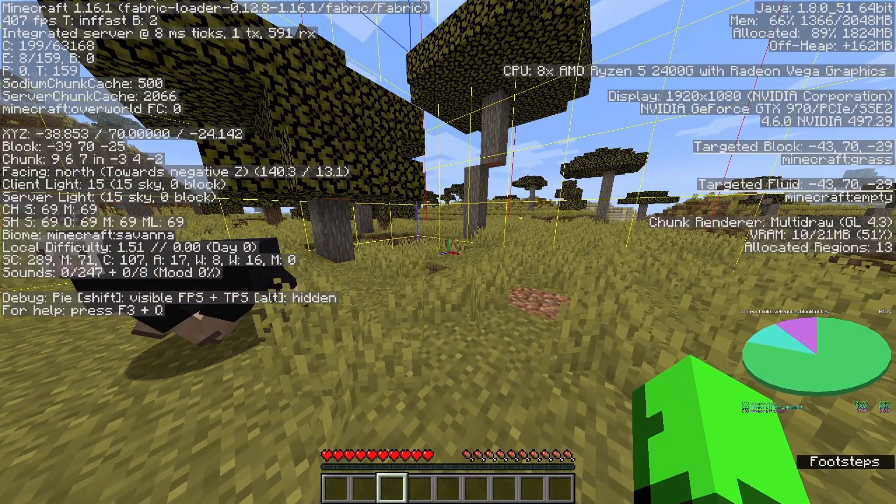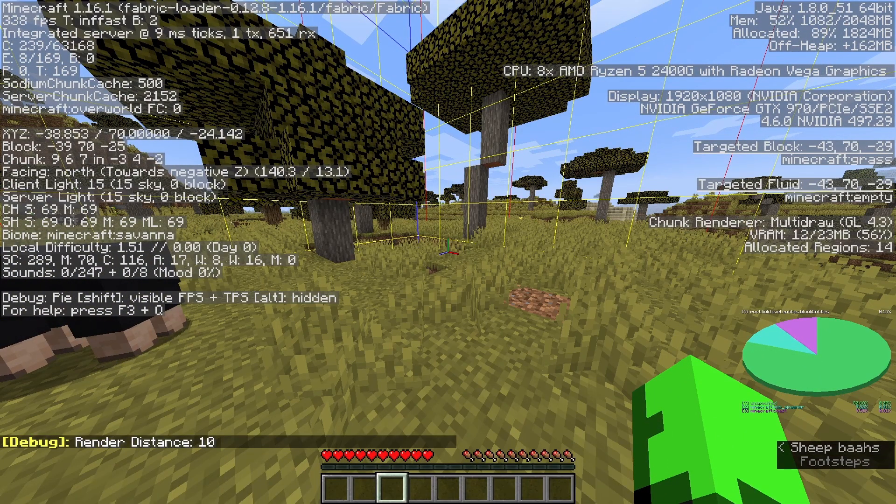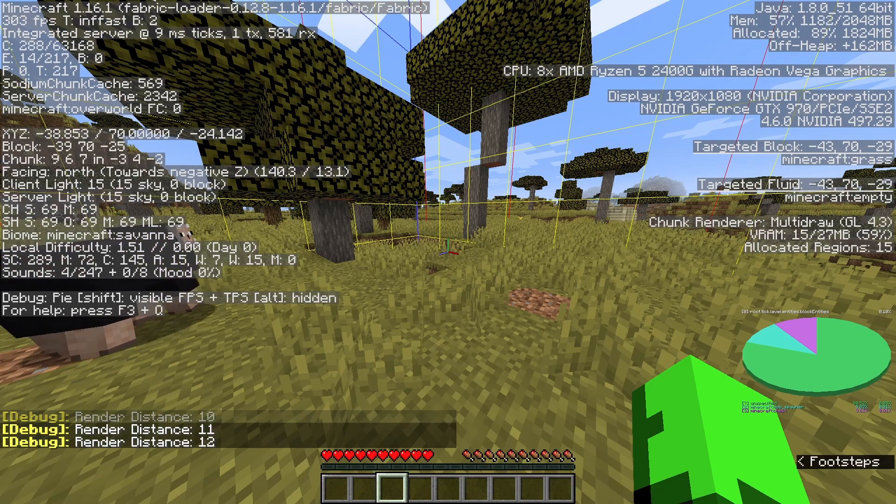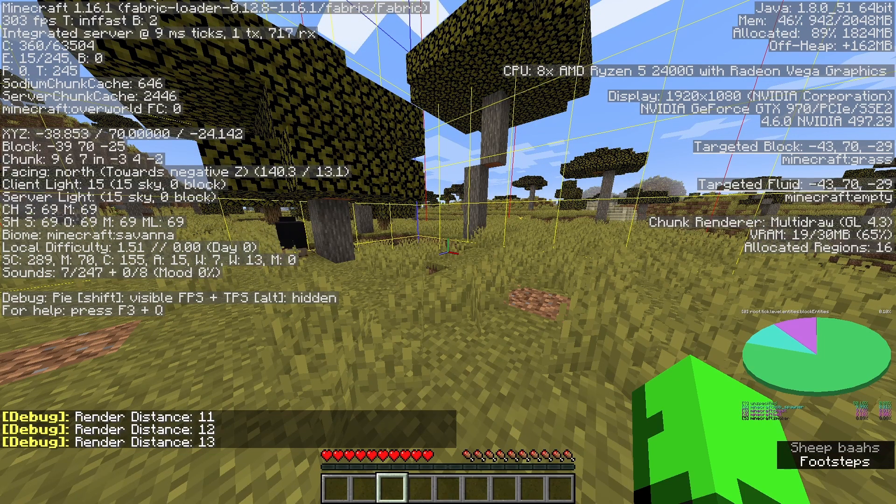Next, we're going to bring up our render distance until we see either a bell, a smoker, a brewing stand, or any villager job site block you can get in Minecraft. So I can see there's a bell and a smoker, which are signs of a village nearby.